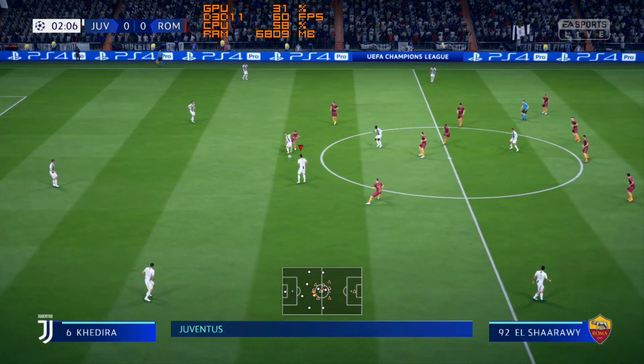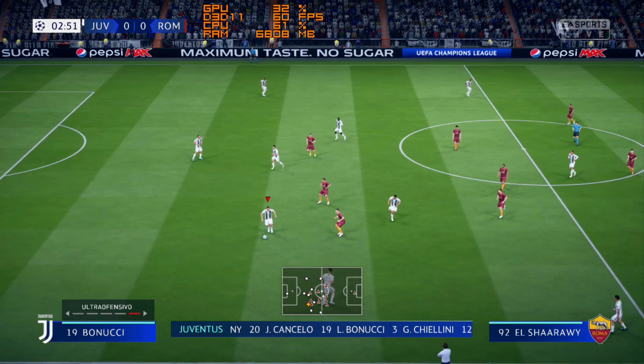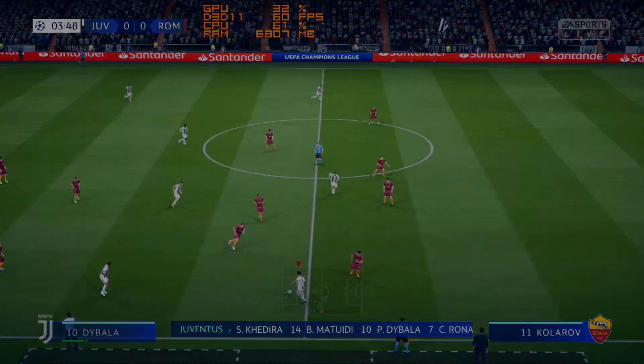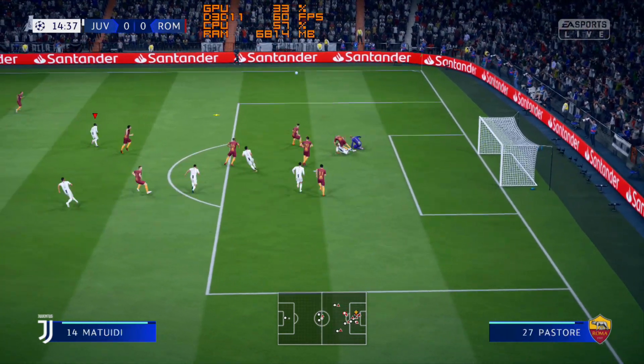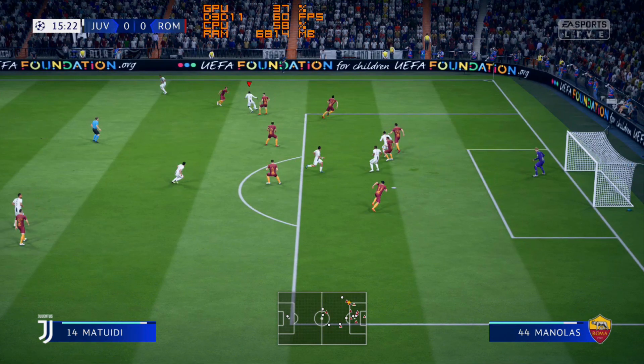The starting lineup for Juventus: Wojciech Szczęsny between the posts, Sami Khedira plays with Miralem Pjanic in the center of the park, and the main striker up front with Dybala. Pjanic — nothing wrong with that idea, well it might still work out for them.